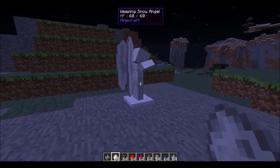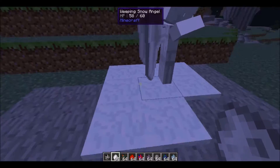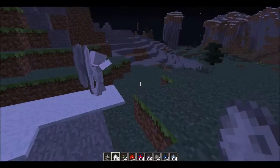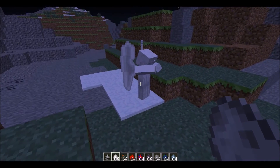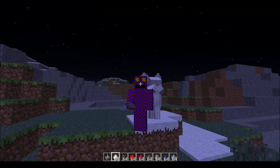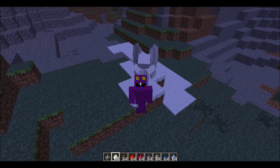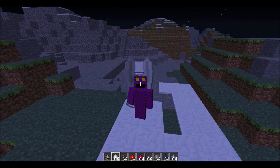This is the Weeping Snow Angel. This is the sound it makes when it gets hurt. It actually spawns snow under it, and if you look away, it moves. Sometimes it gets stuck. When it walks up as close as it just was, that's close enough for it to hit you.